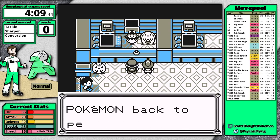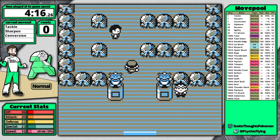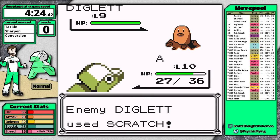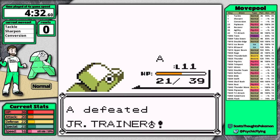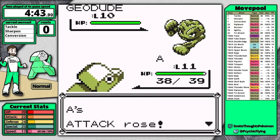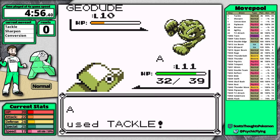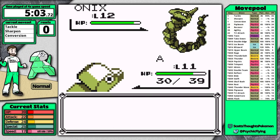Now I've made it to Pewter City. I like to arrive here around four minutes; I'm about 10 seconds slower than I'd like but that's okay. I'm not saving at all because I'm confident I'll win these fights. Two Sharpens against the Diglett, Tackle knocks it out in one hit. It's a three-hit on the Sandshrew which levels me to 11, then I use one Potion and fight Brock immediately with no save. There's basically no way to do this really fast and have perfect consistency against Brock. The sweet spot is level 12 or 13.